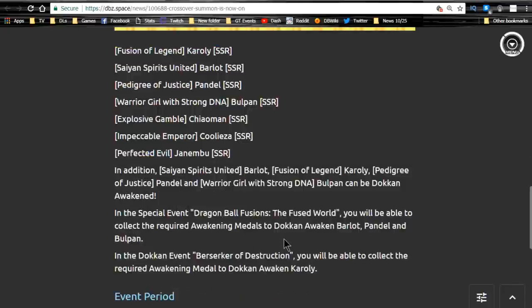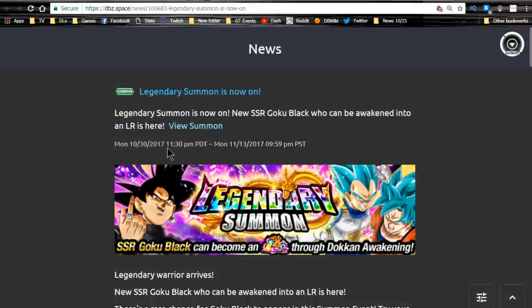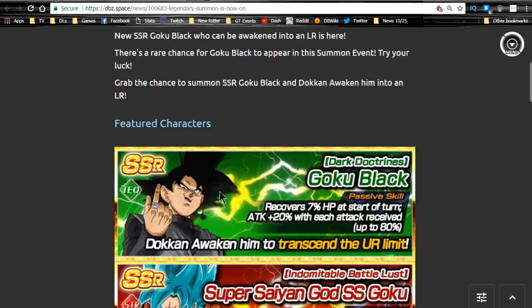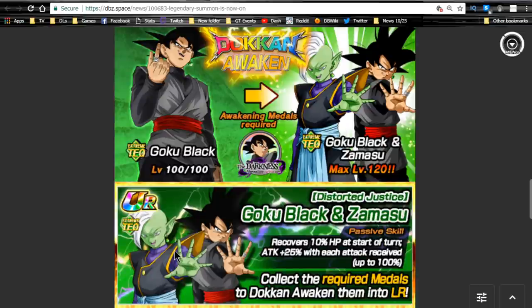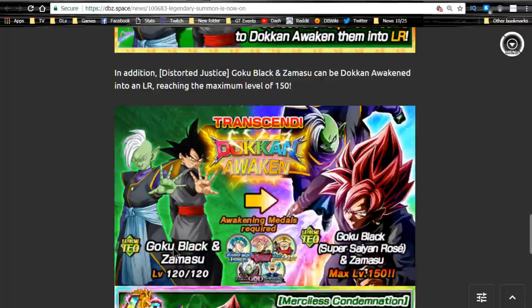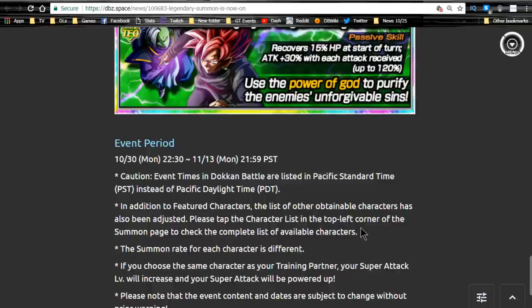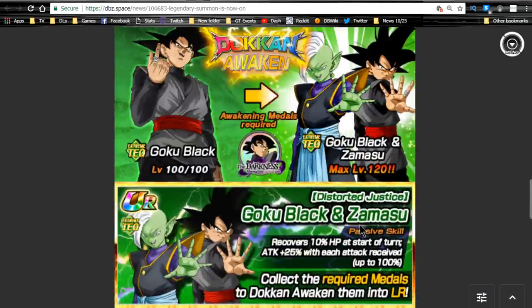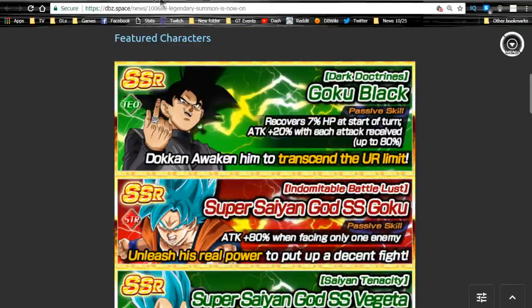There are also two new units on the Crossover banner — I haven't done a full review yet. Next, the Legendary Summons runs until 11/13 — five days left. LR Goku Black is a featured unit there are a lot of units on the banner so pulling chances are low but higher than typical for an LR. His Dokkan Awakened form has recover 15% HP at start of turn and attack plus 30% with each attack received up to 120%. I'm not hunting for him specifically, but if I pulled him I'd be happy. Shout out to Danny who got him — congrats, I know you really wanted him.